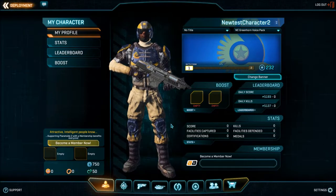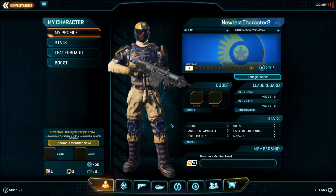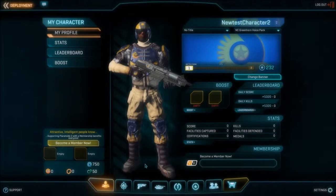Hello, and welcome to Planetside 2. In the last few videos we covered basic territory mechanics, which will hopefully mean you'll always be able to find a fun fight to go to and know what to do to successfully attack or defend that territory. But what can you as an individual do to help? This is where understanding class basics comes into play. In this video we're going to cover the default loadouts and what you can do with them right out of the box.